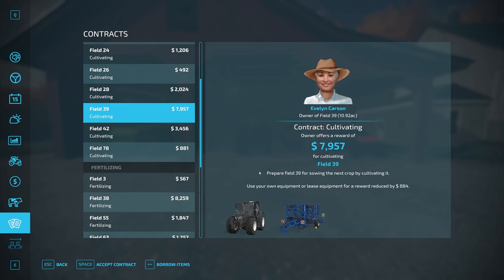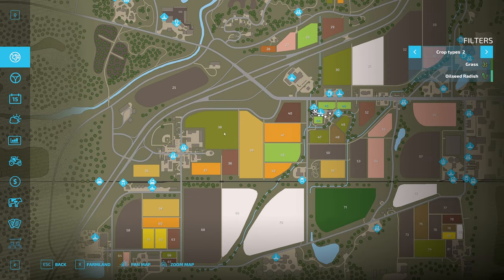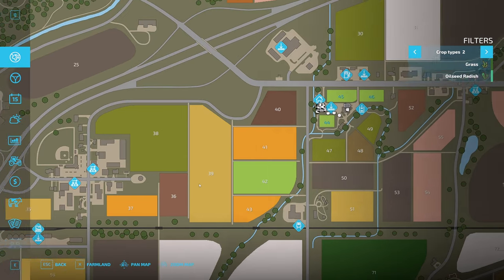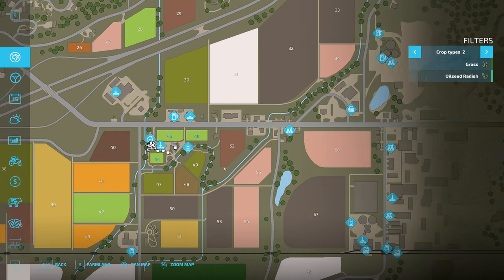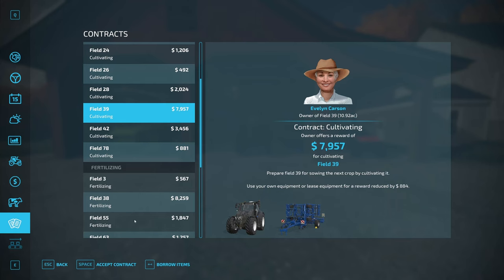There's a larger cultivating contract which gives you a larger tractor and larger cultivator — almost $8,000 reward. We can lease the equipment for $884, so we'll still make about $7,000 off this. That's field 39, which is just around the corner from us. This would probably be a good one to take. We'll pick up the equipment from the shop, bring it over, and once we get going, we can get an AI helper to finish it. Let's accept this contract.